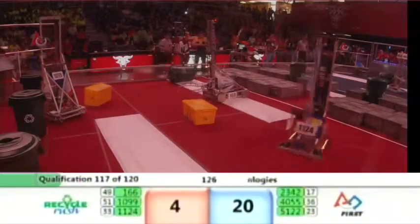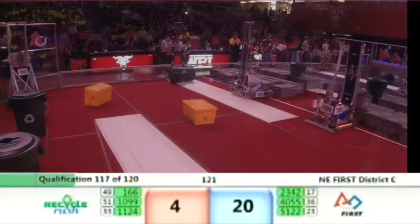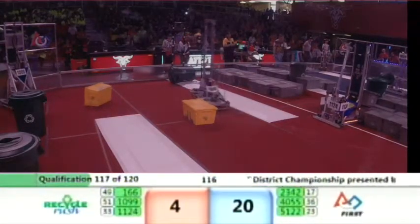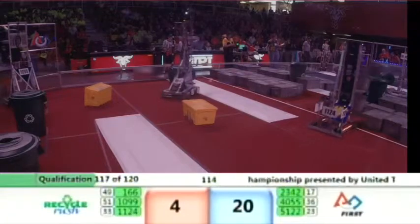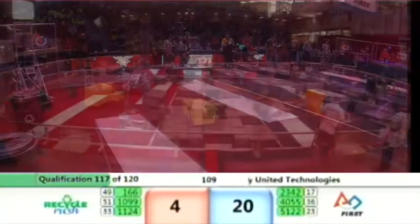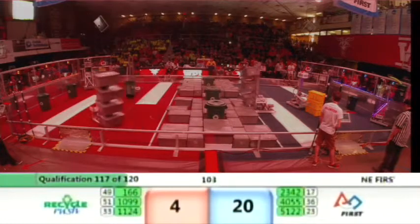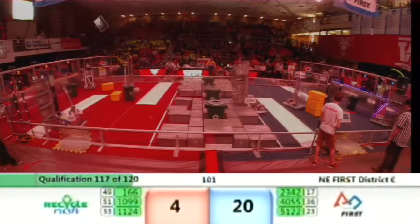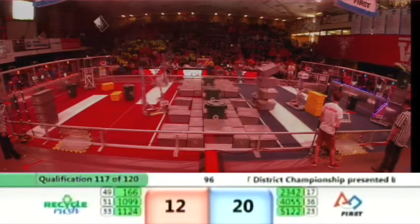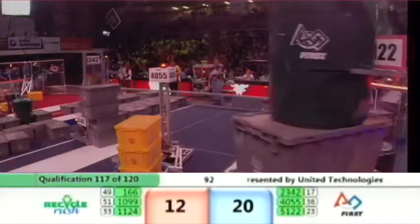We'll see if Chop Shop goes for another with the long reach. Looks like they've bent their arm, but they should still be able to reach in. On the blue alliance, Robo Ties working with the human player, and NRG is trying to build a stack of three that they can put up into the cooperation zone. All teams looking to move up — most importantly on the blue alliance, team 2342 currently in the number 17 spot, looking to move up a couple of clicks with a good performance in this match.